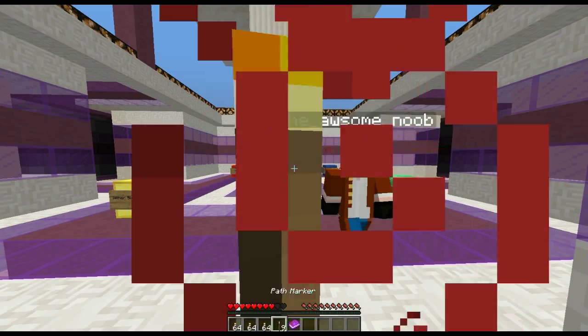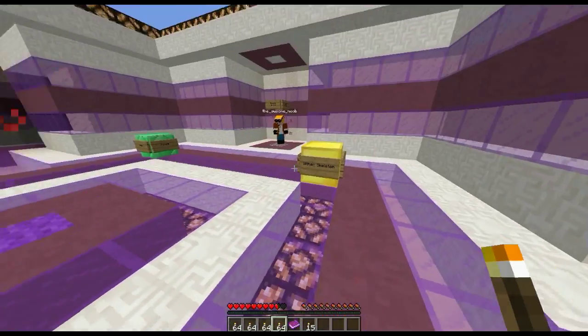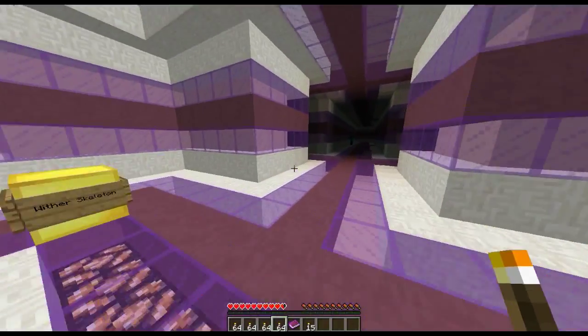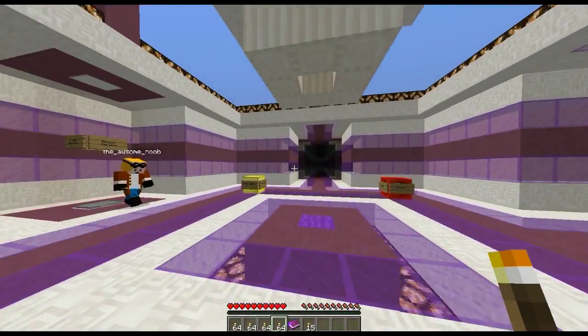This is the... okay, I'm going to just get like four stacks. Okay, we need to get a wither skeleton skull, a zombie skull, a skeleton skull, and a creeper skull. I'm assuming there are rooms where they actually come up. This should be interesting.